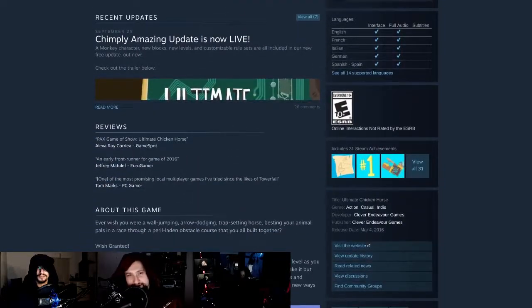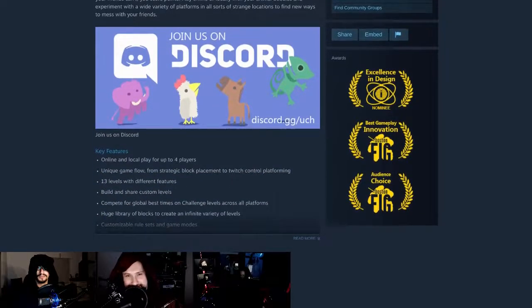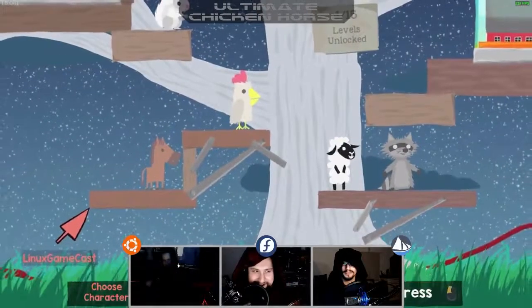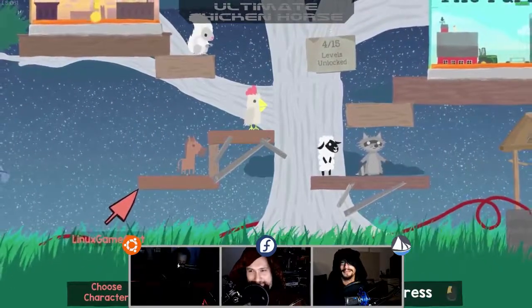What is it? Ultimate Chicken Horse is a party platformer game where you build the level as you play, placing traps and hazards to screw your friends over, but trying not to screw yourself. This is one of those rare occasions where Mr. FoxDoc sent us some keys because he wanted people to play with, and lo and behold, we've taken a look at it two years later.